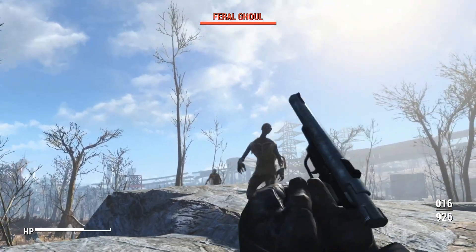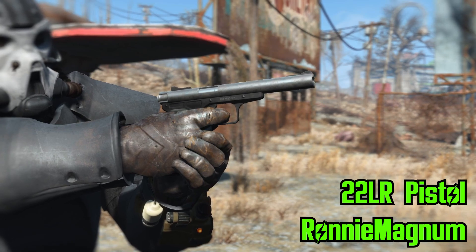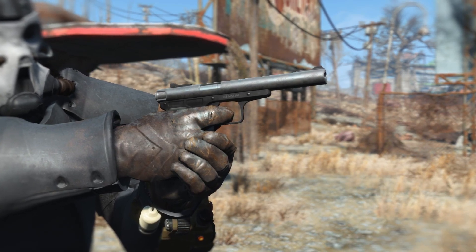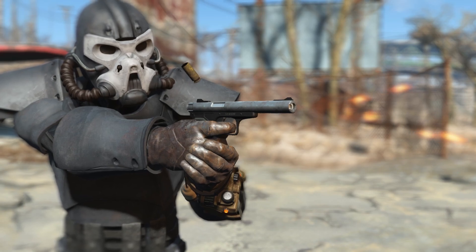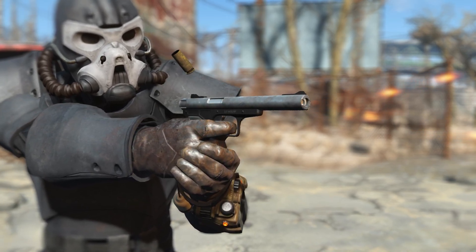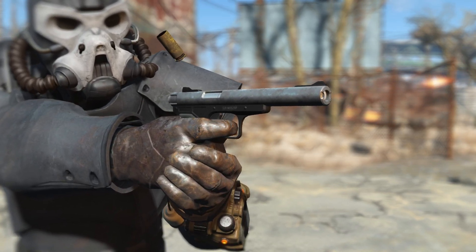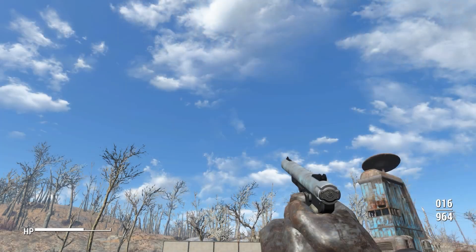The mod we're checking out today is the .22 Long Rifle Pistol by Ronnie Magnum. If you've played Fallout New Vegas you will recognize this as a classic Fallout weapon. I loved using this thing in the early game of New Vegas — it was the quickest, easiest access to a suppressor and it had great critical hits. Now you can experience that again in Fallout 4.